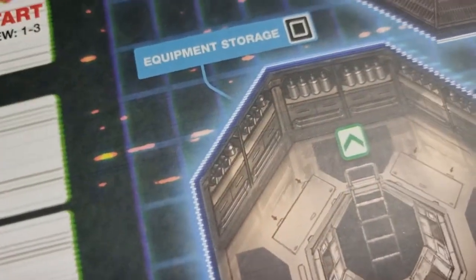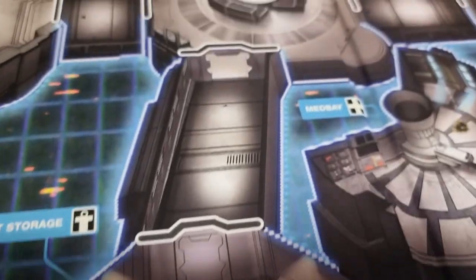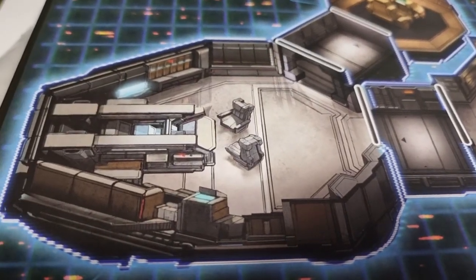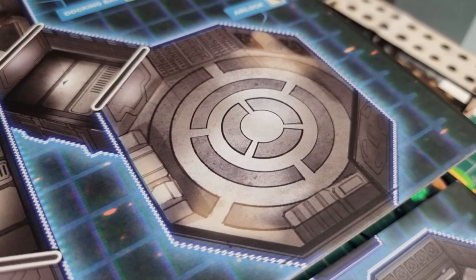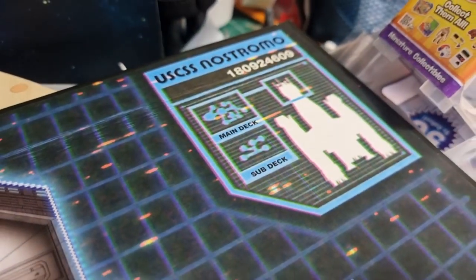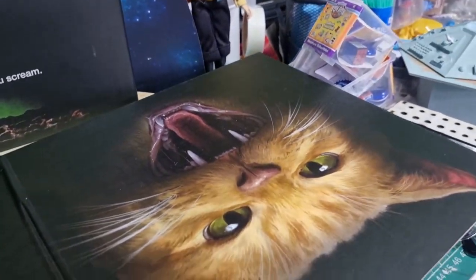The board is a blueprint of the Nostromo - I've always wondered how it all fits together. There's the landing leg ladder section, med bay, various corridors, different areas, the little birds, and off that the bridge - though there's only two seats. Then there's Mother, and what might be a bedroom. There's the galley and a map in there. An absolutely lovely board with Jonesy on it - a lot of effort has gone into this game.